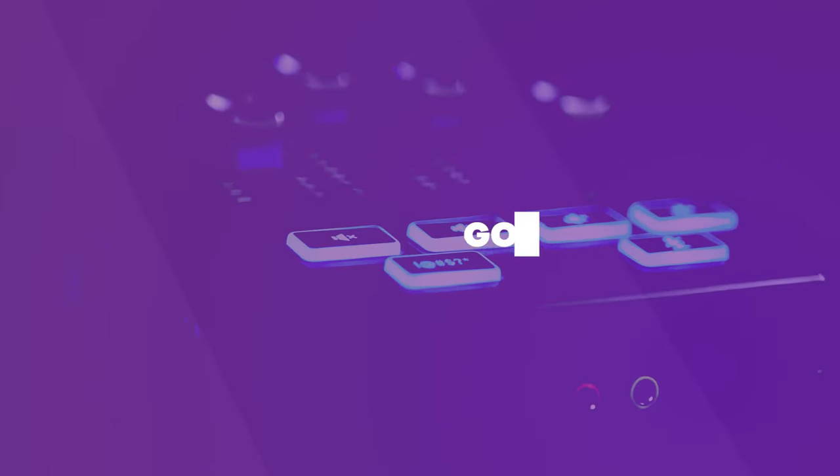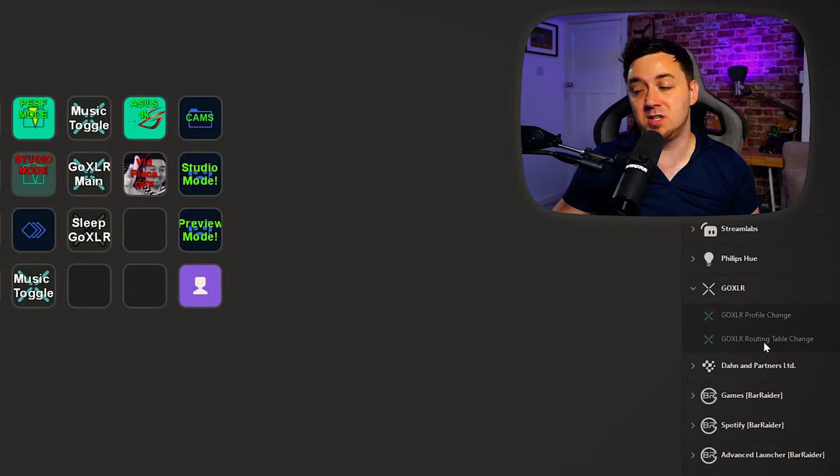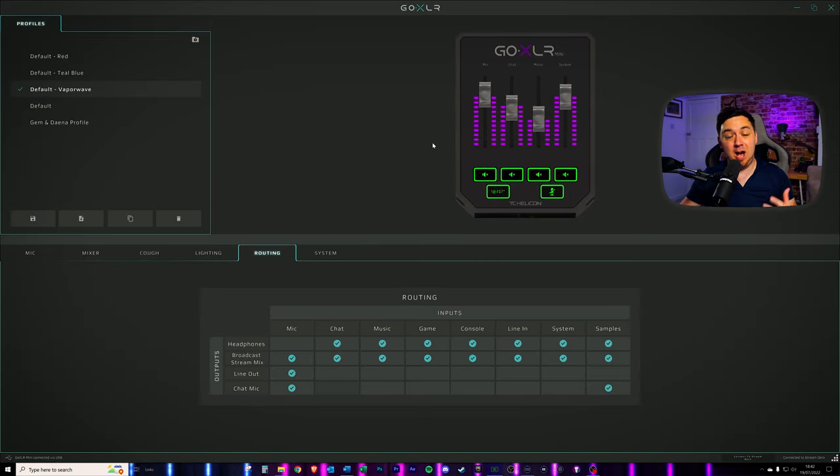Tip number three would be for microphone monitoring — this is me being able to hear my microphone within my own headset, but then also being able to toggle that on and off. So maybe I just want to know momentarily what my voice sounds like and to be able to hear my voice to monitor it, but then I don't want it to disturb me throughout the stream. This uses the exact same function. I'm going to go for the GoXLR routing table change, call this 'mic monitor,' and the input this time needs to be for the microphone. The output will be whether I want to hear that on the headphones. The action is a toggle — when I press this on, the microphone will output to my headphones, and when I turn it off, the microphone does not output to my headphones. But all of the other settings that you've got on your OBS Studio or Streamlabs OBS will still apply as normal. This does not affect your stream output.